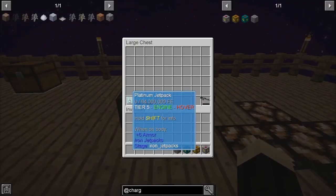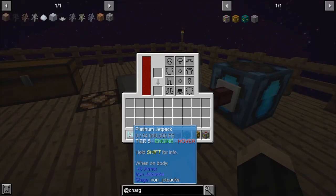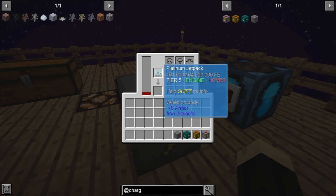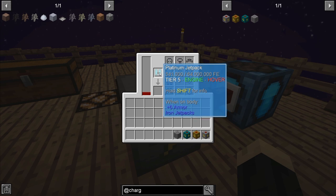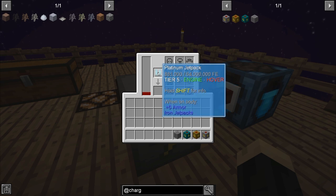Different items can be charged inside of it. So I have here a platinum jetpack. We place the jetpack in and it will slowly begin to charge it, as you can see. It uses a lot of energy, so it takes a while to charge all the way up. But it is going to slowly charge that platinum jetpack. This is great for different armor, weapons, and charms — things that need to be recharged occasionally.